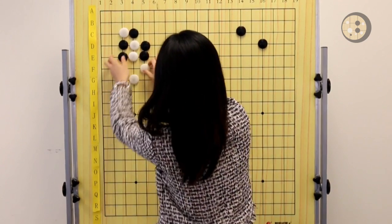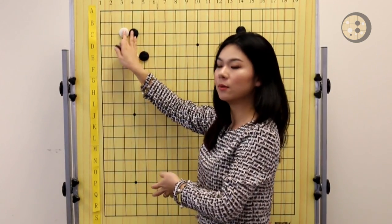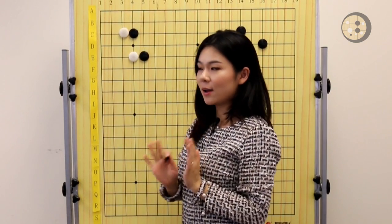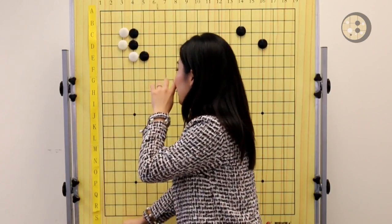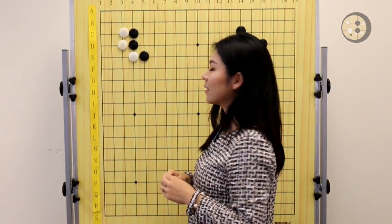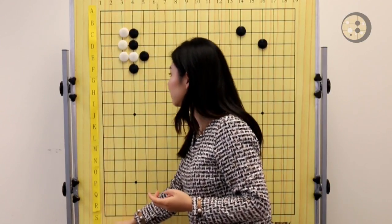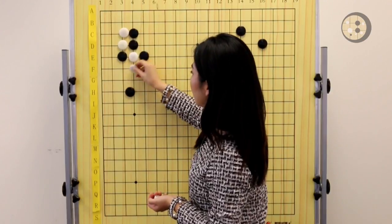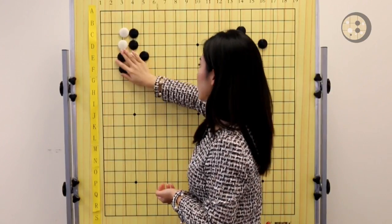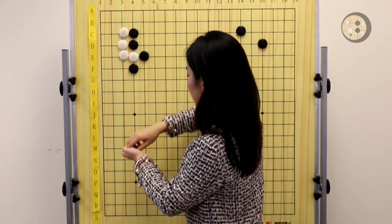So when you choose to play this joseki in your games, make sure you atari from the correct direction. The next joseki mistake I want to show you is this attachment move — and this is very important. I hope everyone focuses and pays attention. So Black bumps and White pulls the stone back. Now Black has two options: atari here to enclose White, or cut through from here. I want to show you the atari-and-enclose variation.